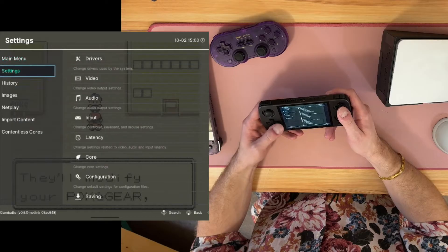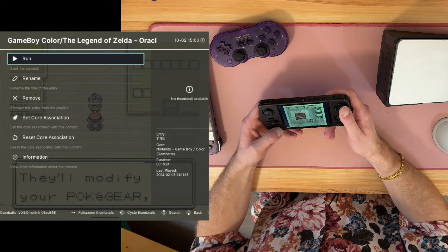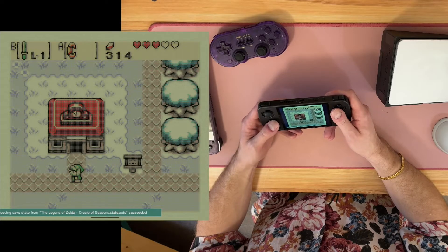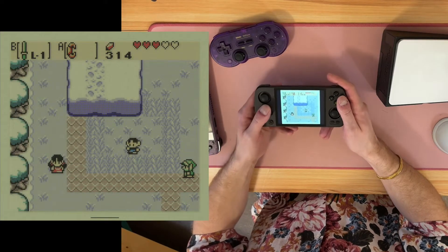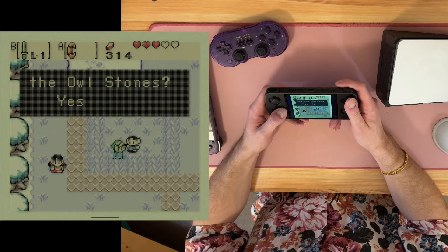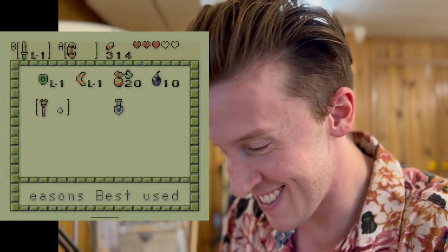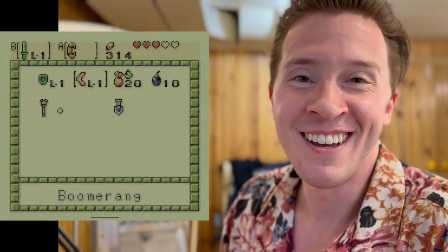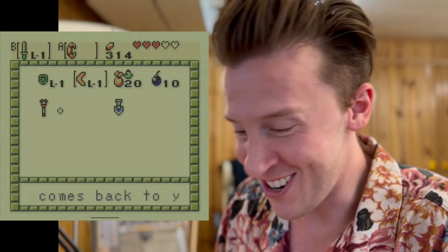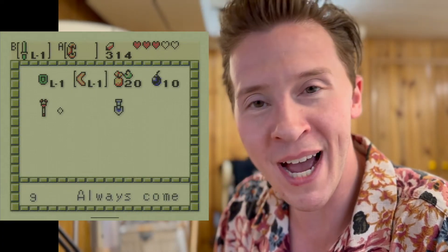Let's go over to Oracle of Seasons. Here we are — this looks beautiful. Look at that nice pixel grid. It reminds me of using the Game Boy Color as a kid. We're all chasing that nostalgic high here, and I think this shader really does a good job bringing back memories.